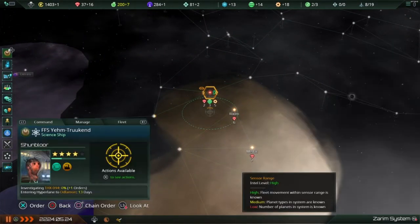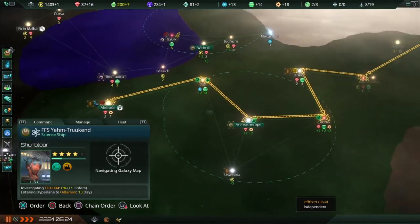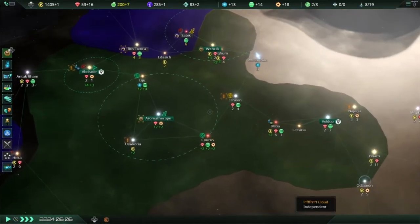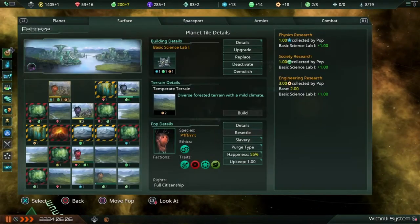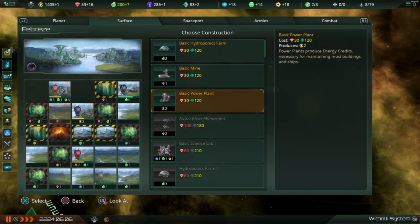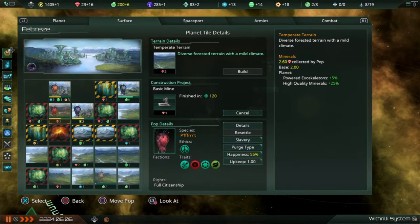One science ship is occupied up there, and the others are going here to research and then here to research. I should check what's going on on Febreze. I bet I have some populations that are idle — and yes, I do. I've got one idle here; everybody else is busy. I guess I could build a mine down here — a mine here would be better — to get more minerals, so I'll do that. Then I'll move these guys up here so they'll be ready to work when that mine is ready.